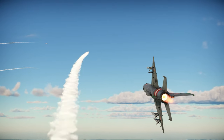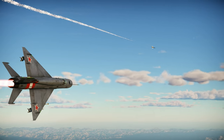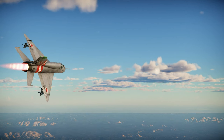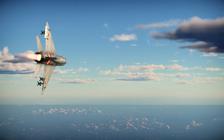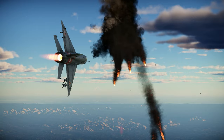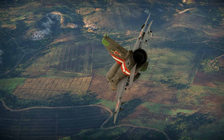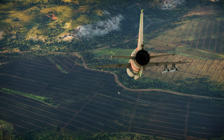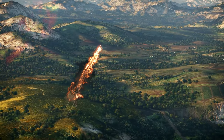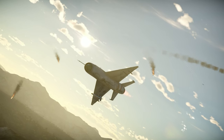The idea is that it has the engine of the MF — so the performance of the MF — while having the guns and missiles of the PFM. The gun itself is in a pod, like the PFM, and the missiles are pretty much similar to the PFM with the addition of two extra missiles, so you have the R-3S and the R-3R as the main missiles. Of course, it doesn't have any countermeasures and the radar and RWR are pretty limited. But at the end of the day, you are still a 9.7 MiG-21 with the performance of a MiG-21 MF — it's amazing.